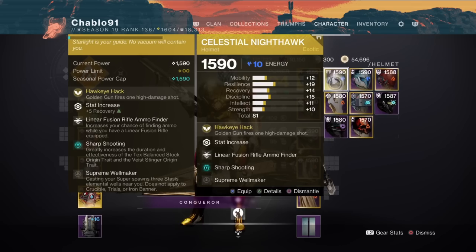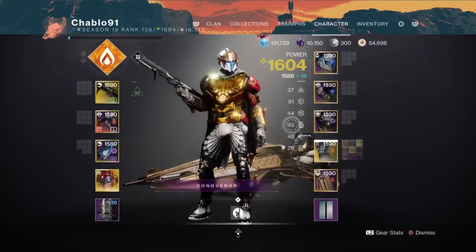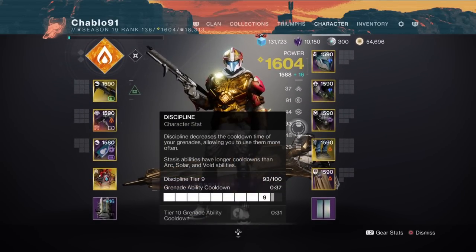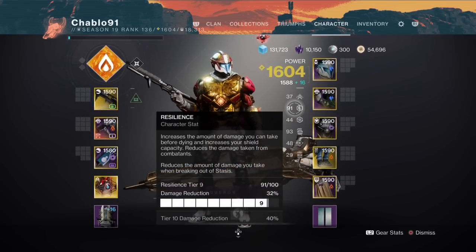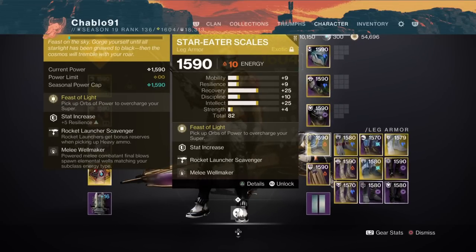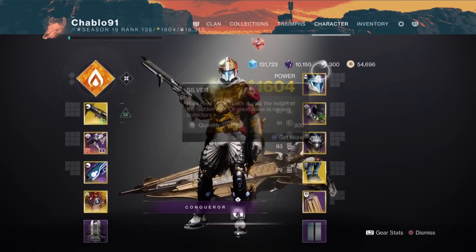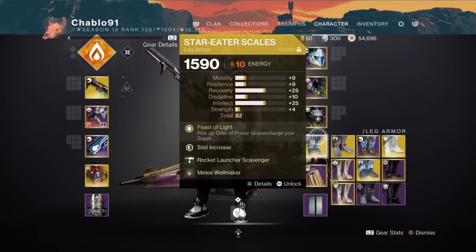That's the main build, with the alteration of switching to Nighthawk for DPS. Build two is a super build focused on getting burst DPS on the final boss. Bear in mind I end up changing stat distributions when actually in the run — we'll be Tier 10 Resilience going through it. I've got a badly rolled Star Eater Scales but that's all it is.